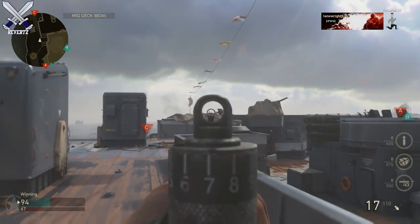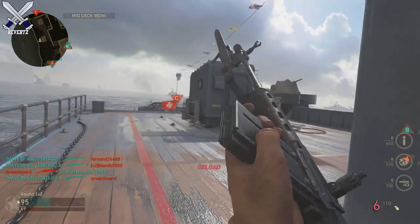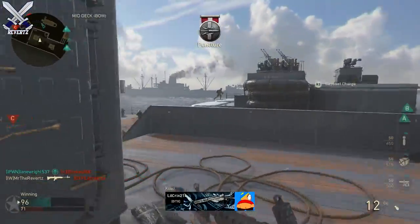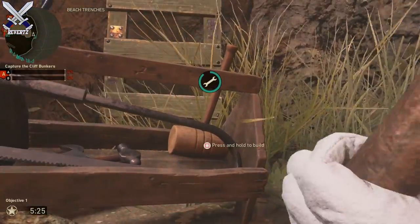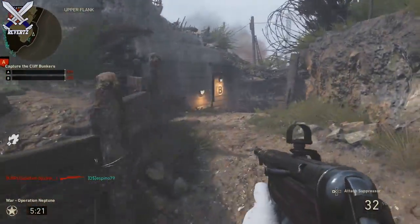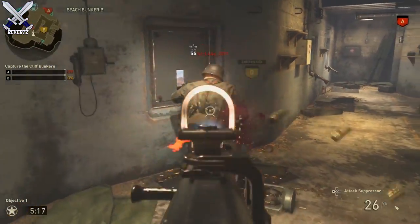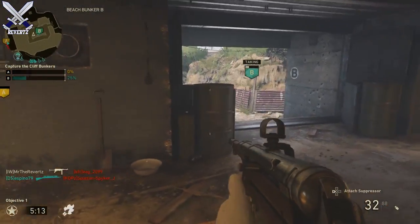Lastly, they also nerfed the damage on the machine pistol. Now where did we see these two weapons used the most? The FG42 and the machine pistol were the two weapons used the most at CWO Dallas last week, and I guarantee Sledgehammer just saw that and thought they needed to nerf those weapons — but it shouldn't be like that.